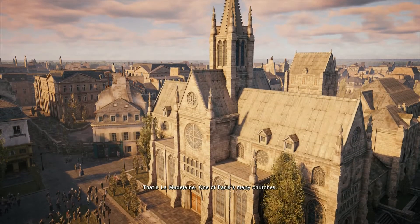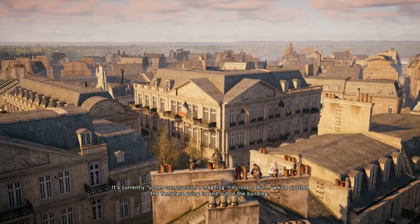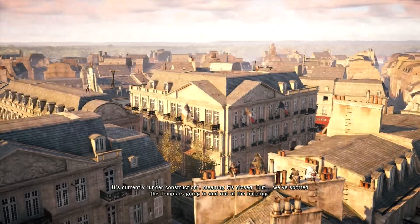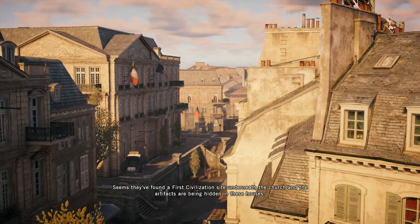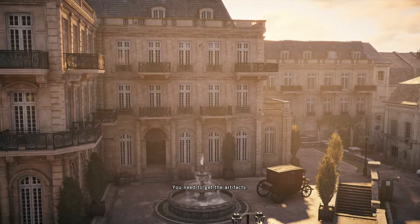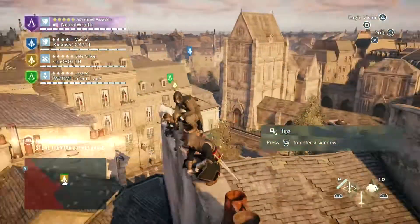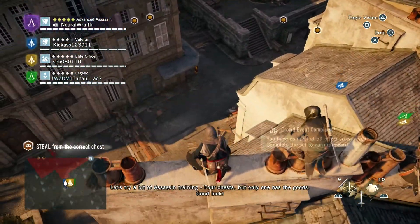When you start a co-op, it's just bang, done. Paris has many churches — this one is currently under construction, meaning it's closed. But we've spotted the Templars going in and out of the building. Seems they found a First Civilization site underneath the church, and the artifacts are being hidden in these houses. You need to get the artifacts. Four chests, but only one has the goods. Good luck.